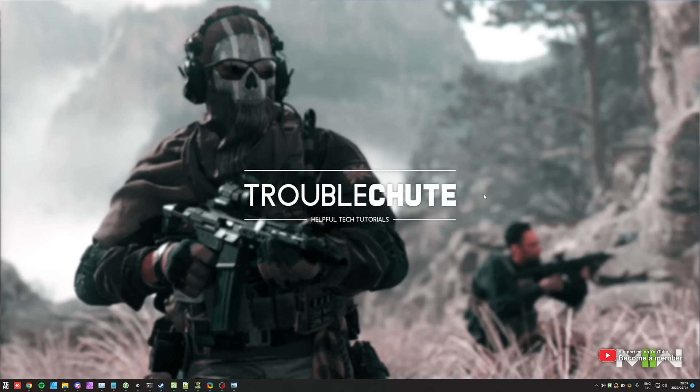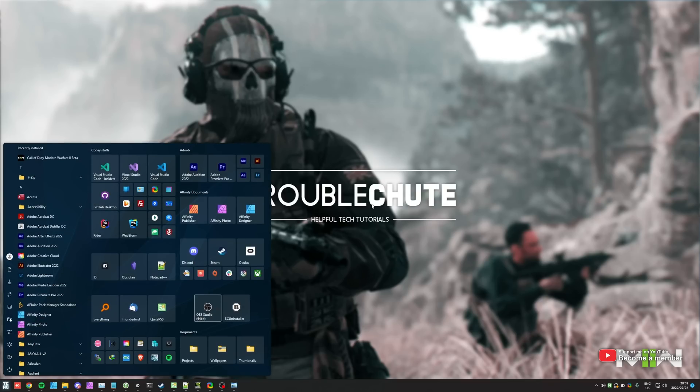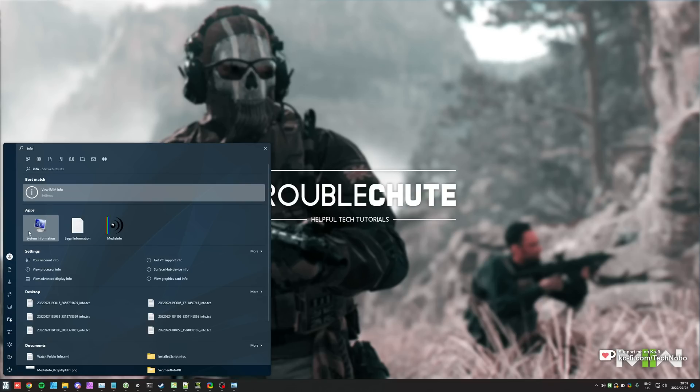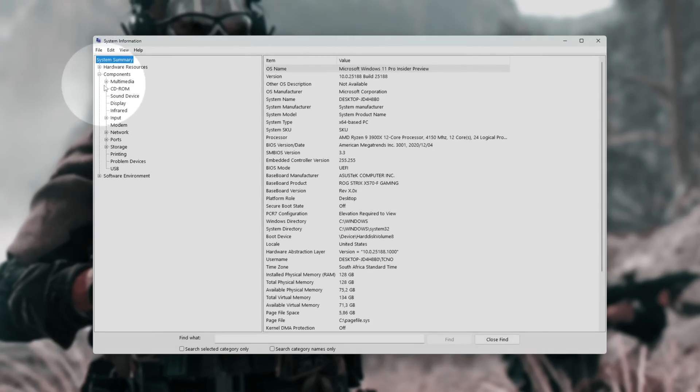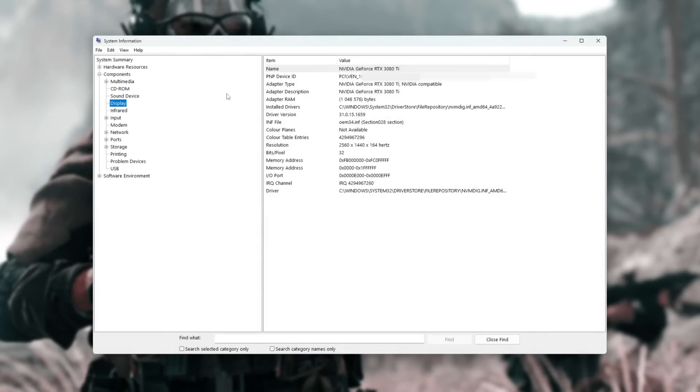First of all, you'll need to know if you have an AMD or an NVIDIA graphics card, as well as what it is. The simplest way to see is by hitting start and typing in info, then we'll open System Information. We'll then look on the left for Components, expand by clicking the plus next to it, then we'll head down to Display, click this, and you'll see the name of the graphics card you currently have. Mine is a 3080 Ti from NVIDIA.